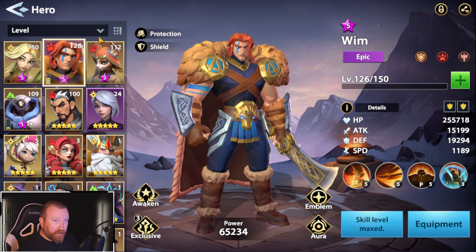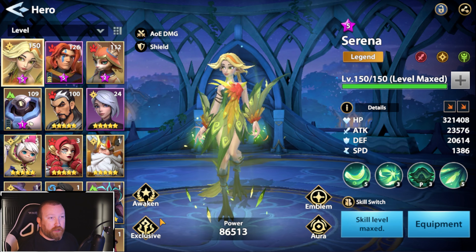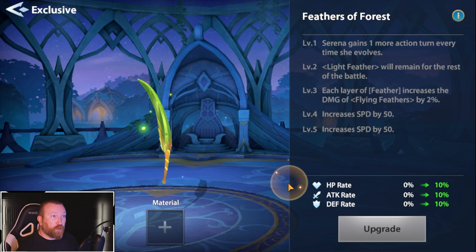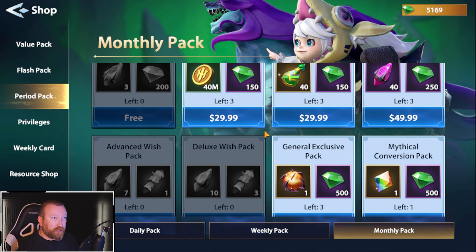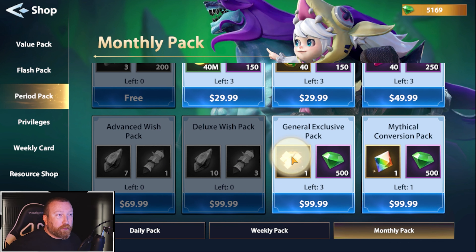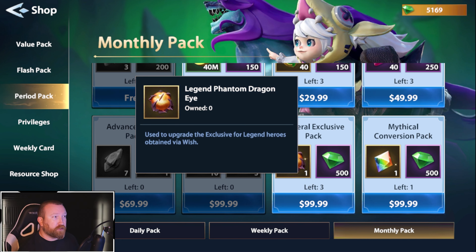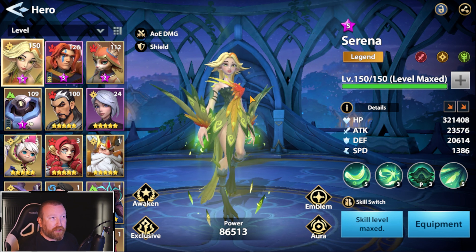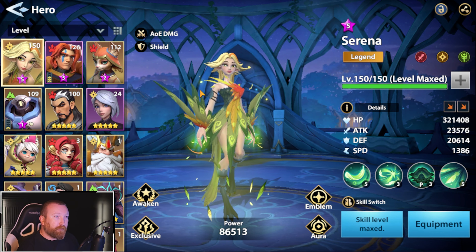Now, the Legend ones are much more premium. They're going to be much harder to get your hands on for free, and there are ways to purchase them. In the period pack, you can buy up to three of them per month, but they are very, very expensive. I would probably stay far away from this as an average player. This is really if you're just chasing perfection. Even as a spender, I'm just going to leave our heroes as is for right now — I don't think it's worth forcing it.